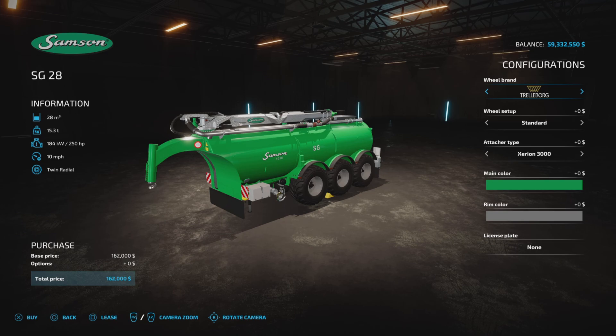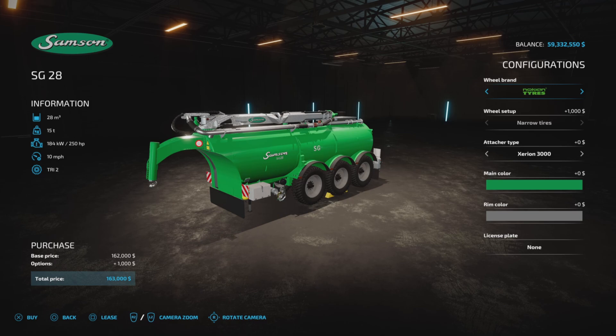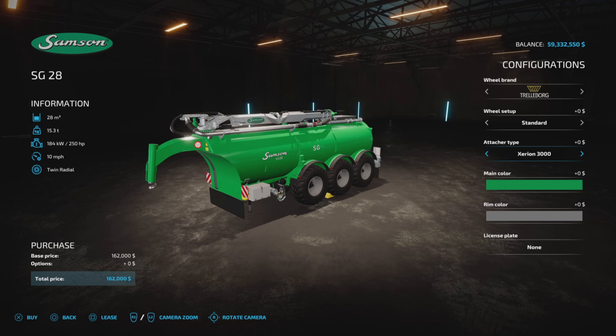For wheel brands, we have Trelleborg, Michelin, Midas, Nokian, Verdistine, Continental, BKT, and Trelleborg again. There are a couple of choices within these — a wide and standard in Trelleborg, Michelin wide and standard, Midas is as-is, and Nokian has narrow tires. We're going to try those out to make sure they don't destroy crops.